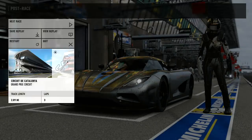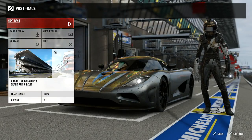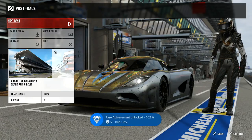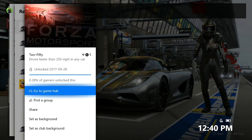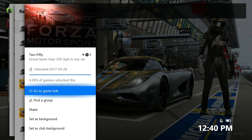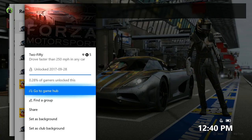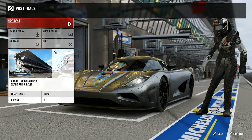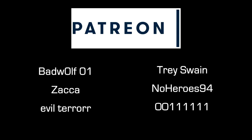Just finish your lap and then once you get to the post-race screen the achievement should unlock for you. It is really that easy. Yes, you can rent a car, yes you can do it in free play, you can't use rewind, and you need to make sure you do the right track setup and finish the race. Thank you guys so much for watching, shout out to all the amazing people on Patreon for supporting the show, and hopefully I'll see you guys next time.